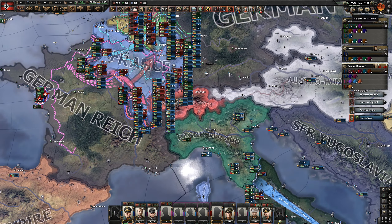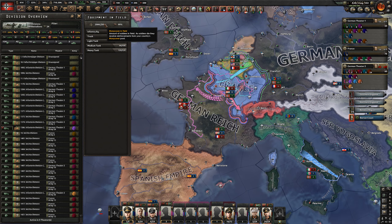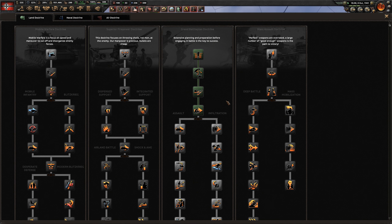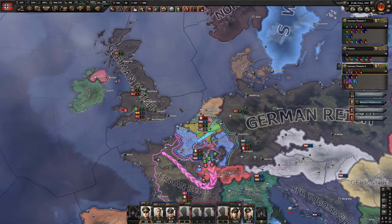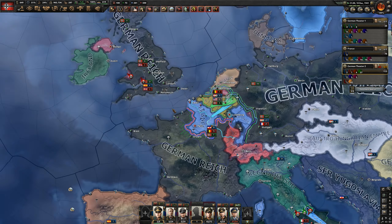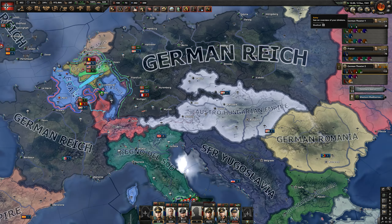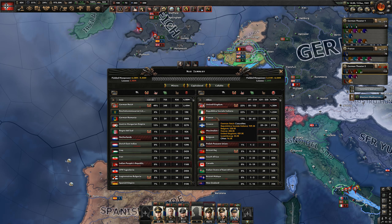Not only have we capitulated the UK and we're doing this against France, but we have 200,000 soldiers right now. Our battalions as soon as they go into battle always get wiped. Rome has fallen. London is ours and eventually Paris will be ours. This is going much better than expected. What's the army stat? 337,000. How many men have we lost? Two and a half million men have died in their little battalions.